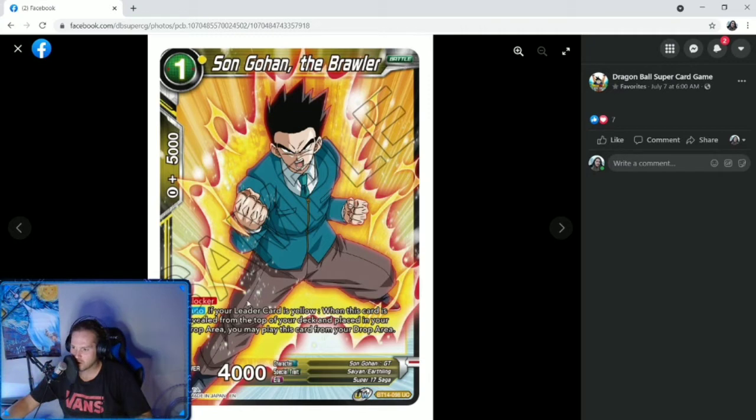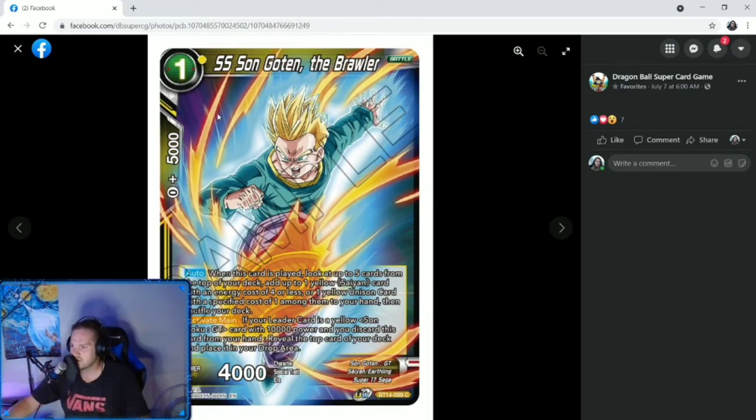We got Sun Gohan the Brawler — he's a one-cost blocker, 4k. If your leader card is yellow, when this card is revealed from the top of your deck and placed in your drop area, you may play this card from your drop area. So if you needed a blocker, you put him on top, do your thing, and you get your blocker out. We have a one-cost SS Sun Gohan the Brawler. When this card is played, look at the top five cards of your deck, add up to one yellow Saiyan card with energy cost of four or less or one yellow unison card with specified cost of one among them to your hand, then shuffle your deck. This is the searcher for the GT Goku deck. Activate main: if your leader card is a yellow Sun Goku GT card with 10,000 power and you discard this card from your hand, reveal the top card of your deck and place it in your drop area — giving you more ways to play cards off the top.